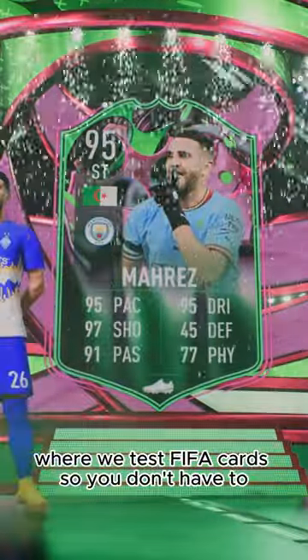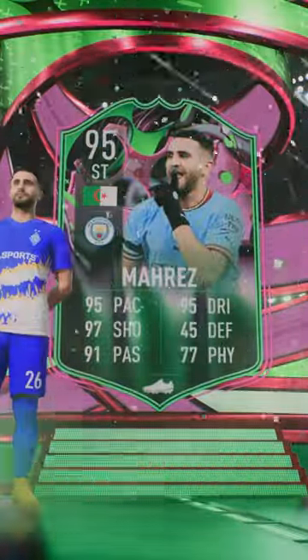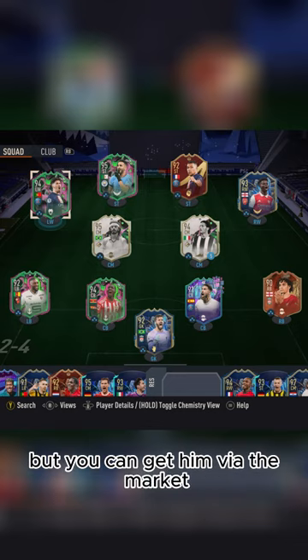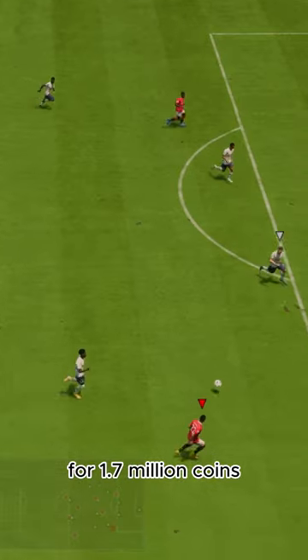Welcome to Baller or Bust, where we test FIFA cards so you don't have to. Today we've got this squad with Shapeshifters Marez. We packed him, but you can get him via the market for 1.7 million coins.